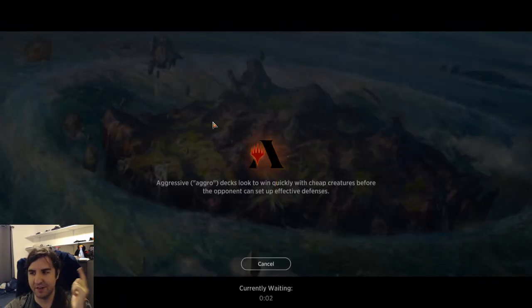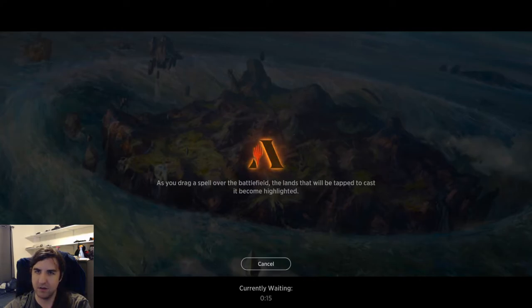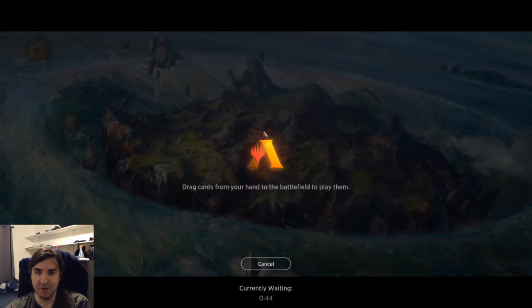Retreat to Emeria made smaller creatures and only gave a temporary boost, and was already an amazing card. So having the more powerful version in this set — a more powerful version of an already excellent card. Was Retreat to Emeria three or four mana? It was four mana as well — strictly better creature type aside. I'll take it.